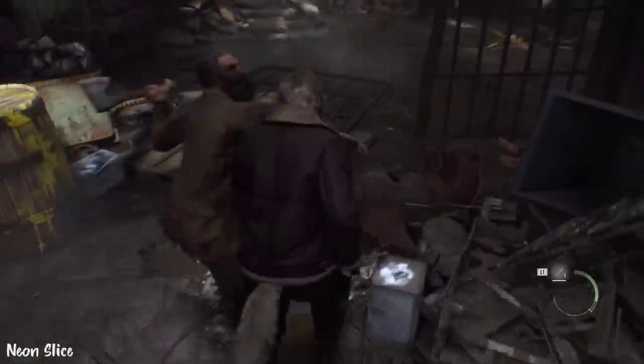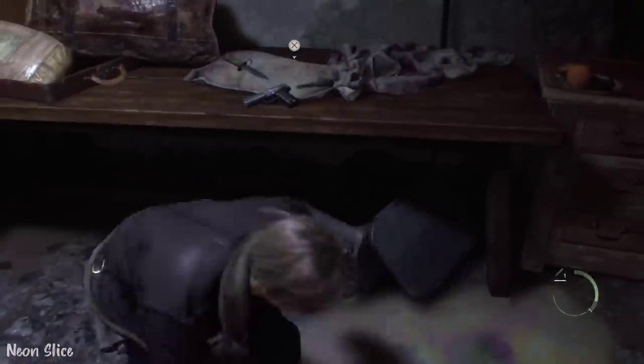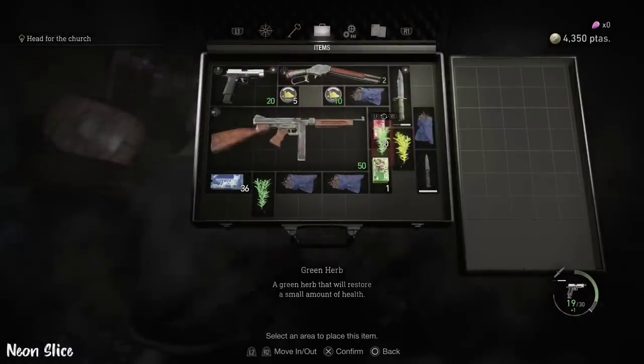Next up, we're going to be killing some rats. In Chapter 2, we are going to grab our gear. It's important that you do this in this order, otherwise you will take a lot of damage.